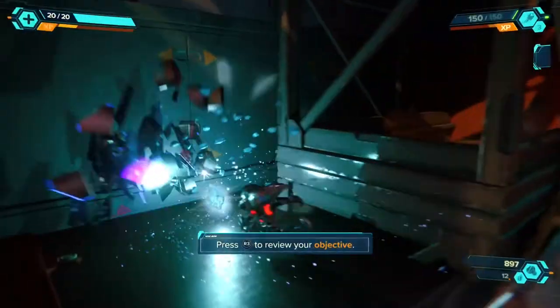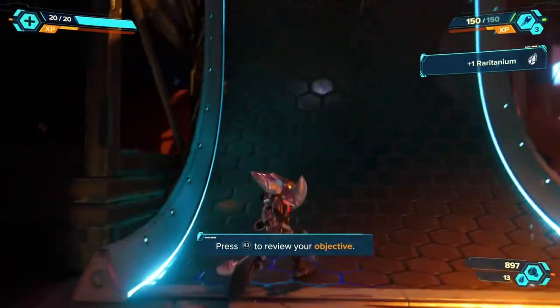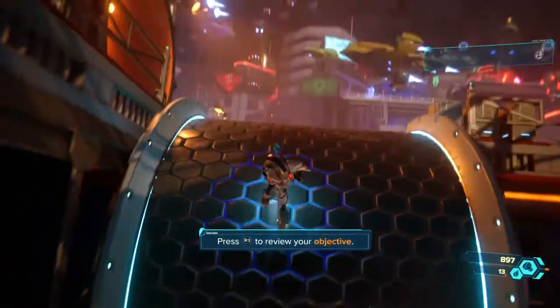You'll also come across hidden items like gold bolts, which you use for customization, and info boxes which contain plans for the RYNO — a very desirable, OP weapon. The map will also show you how many collectibles there are in a level and how many of them you've collected.